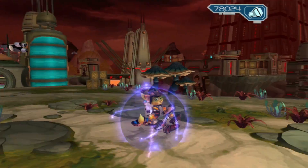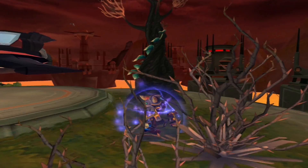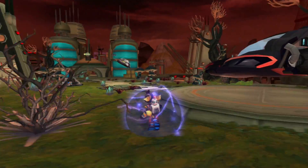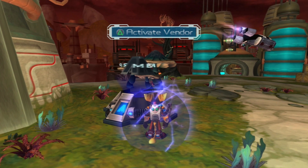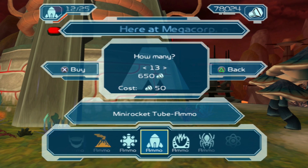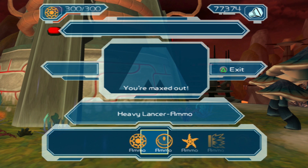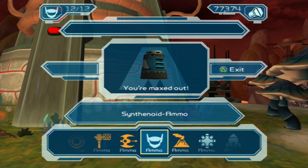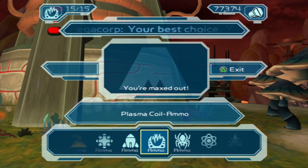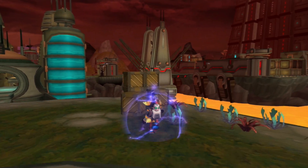Obviously, it does exactly what it says it does — it makes a shield. I believe when we upgrade the Shield, it actually also shocks enemies that are around us, which isn't super useful, but it is slightly more useful than the way it starts, which is just basically a shield. But that's effective, because you can use any other item you want. Pairing it with the Synthenoids and another weapon makes you pretty much kind of a god — a god Lombax.